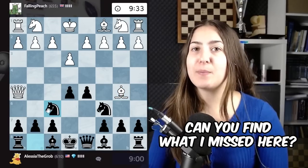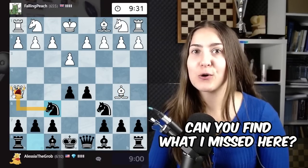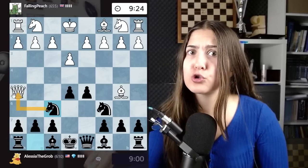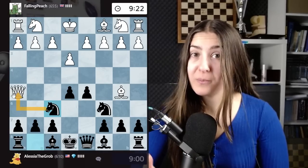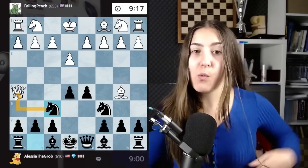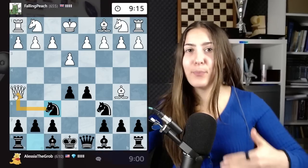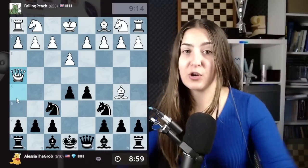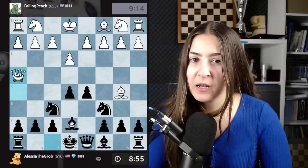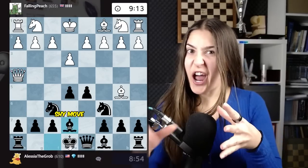Knight out — I bring my pieces out and I'm attacking the queen. This is another reason why you shouldn't bring the queen out too early. This is a tricky move, but it's a bad move. The queen now needs to move one more time. While I'm developing pieces, my opponent is just moving their pieces again. Now they go away with the queen one more time. I'm developing my bishop here.